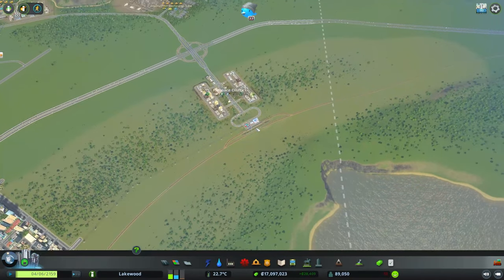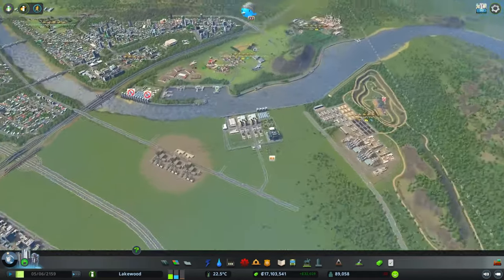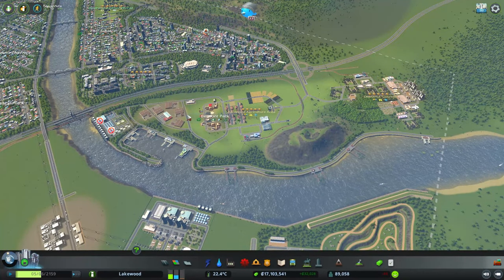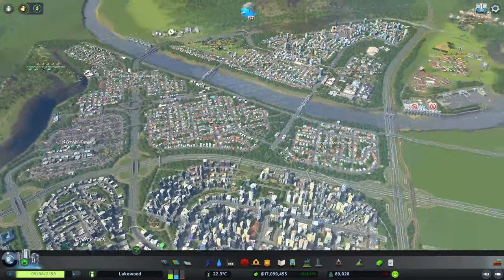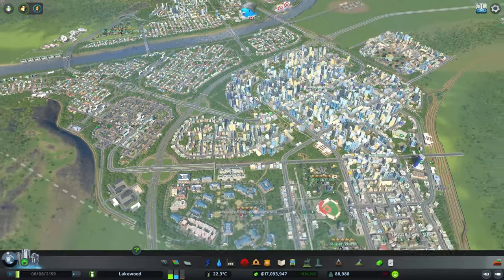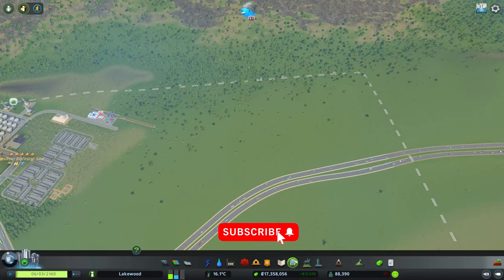These two outside connections will benefit both our new industrial area as well as the old industrial area, our fishing, farming, and forestry industries, and it's also going to benefit the commercial buildings in the city who will be able to have more options for importing goods.